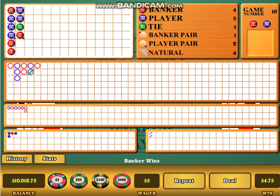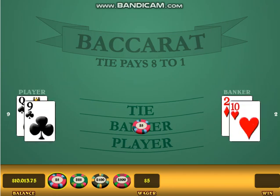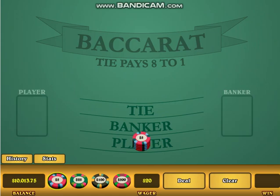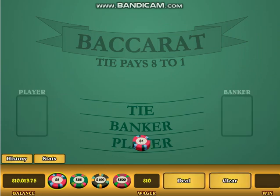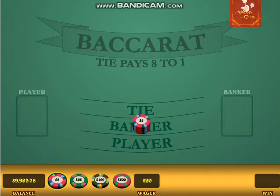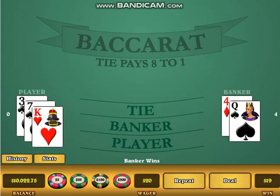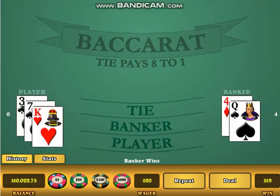Look at the chart again — banker is the underdog. If you lose, you just double your bet on the opposite side. Tie — just repeat the bet. Double the bet one more time on the opposite side. And we win. Look at the history again — player is the underdog.